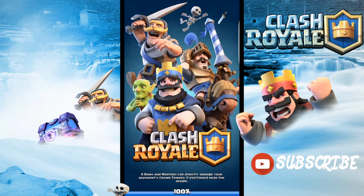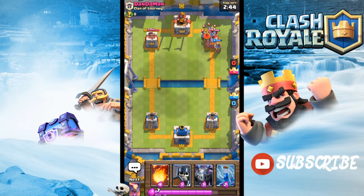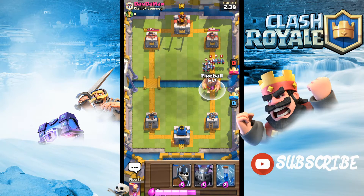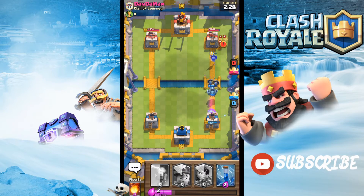Let's continue and see if we can continue this streak. We're facing a level eight, so that's kind of unfortunate for him. Let's place a Miner in front. Since he has that coming in, I'm just gonna Fireball that real quick and use a Mega Minion to counter. Guards to counter his Princess and I'm gonna use a Fire Spirit just to mitigate the damage as much as possible.